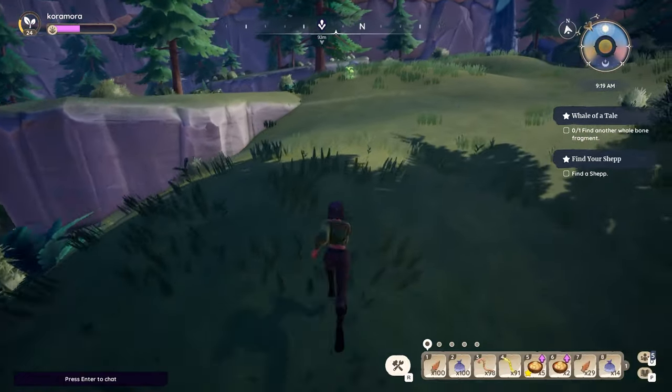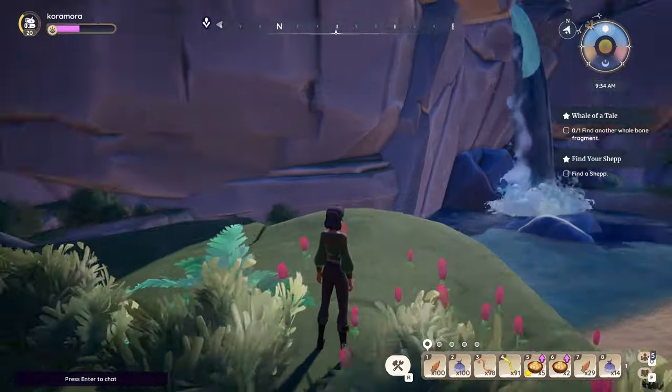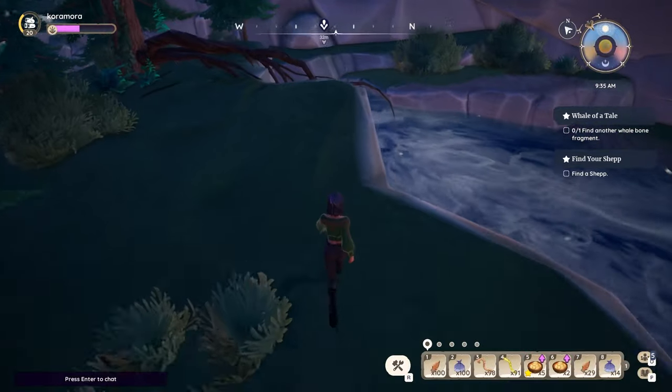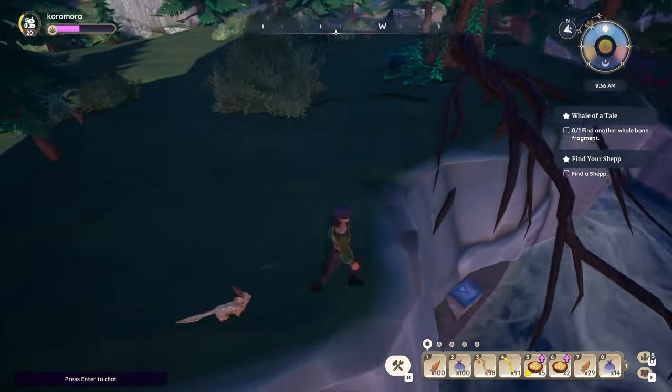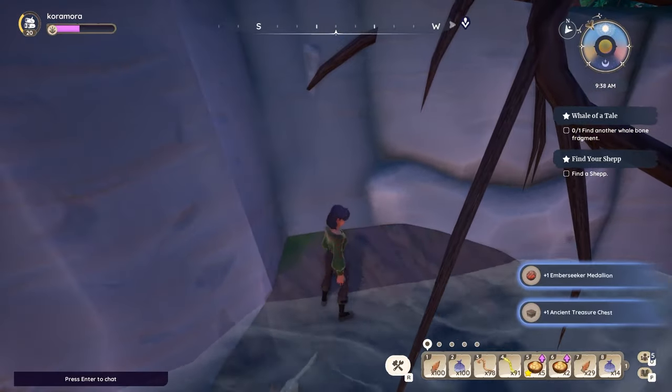Let's start at the north of the map. One is at the very top of the map near a waterfall east of Tamalo's house in the Thorny Thicket. If you follow the river to the back of this little ledge, you can drop down, and on the little pocket of sand you'll find a treasure chest. Grab it for your first medallion.